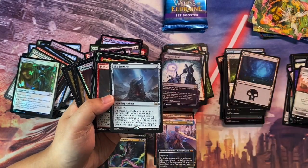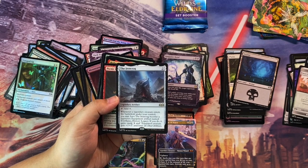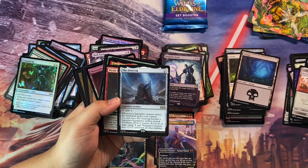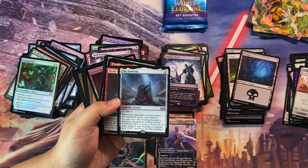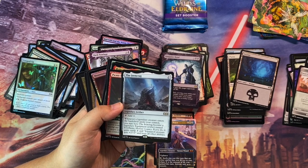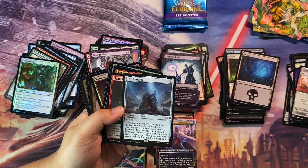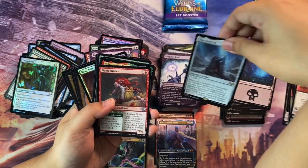We get the Eisencrag — a legendary artifact, two to cast. Add one mana to your pool, and whenever a legendary creature enters the battlefield under your control, you may have Eisencrag become a legendary equipment artifact called Everflame — Heroes' Legacy. When you do, it gains Equip 3, and the equipped creature gets plus D/plus D and loses all other abilities. Strange card.